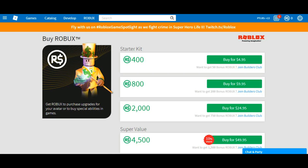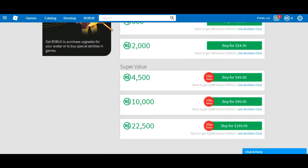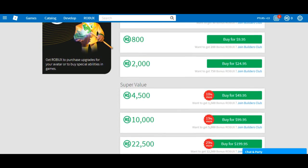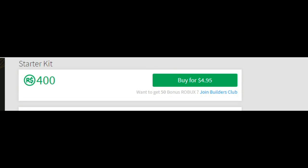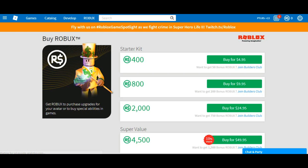After you click that, you'll be given many options. There's no option where you can buy exactly 1000 Robux, but if you do the math you'll see the better deal. The first option gives you 400 Robux right when you buy it — way faster than Builders Club — for $4.95.